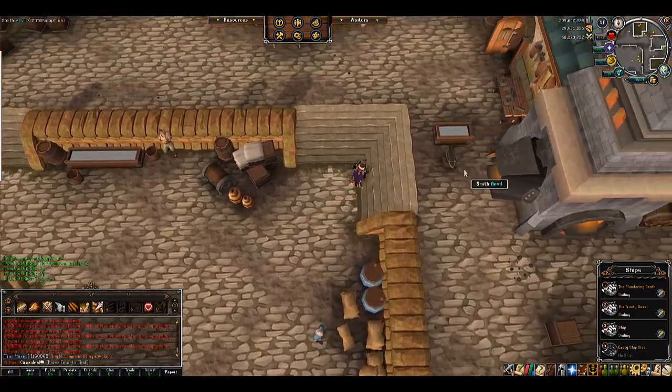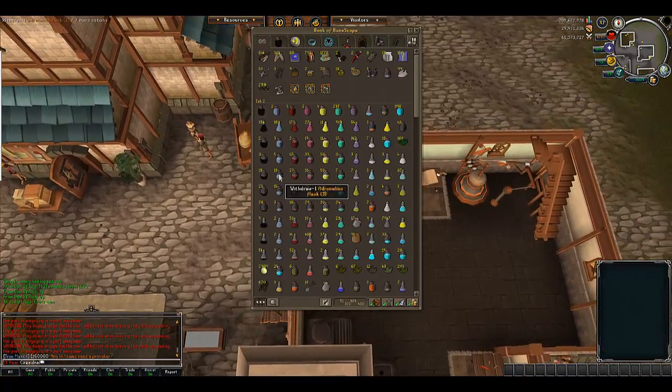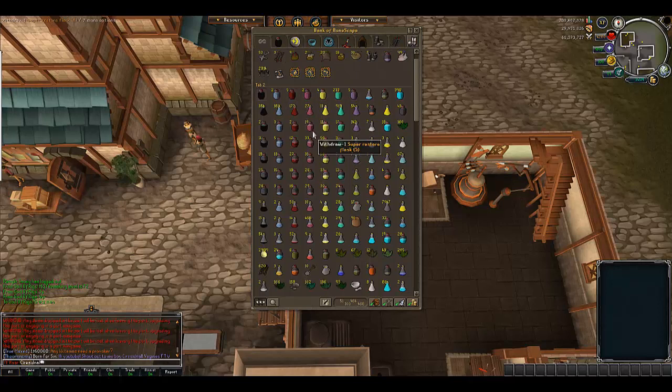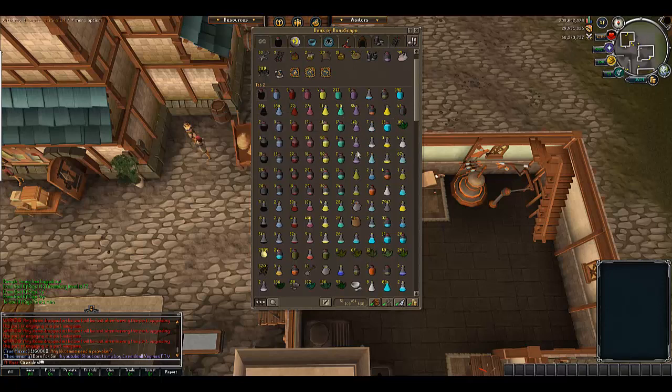This is my port. We'll get over to my bank real quick. General tab — don't really have anything there. Got some pots, got some overlords.